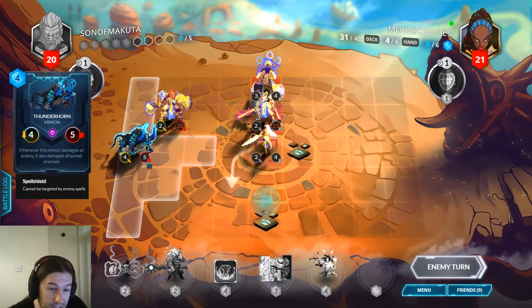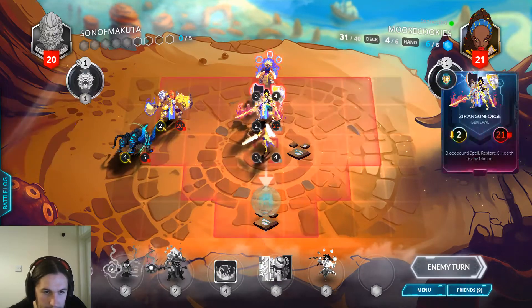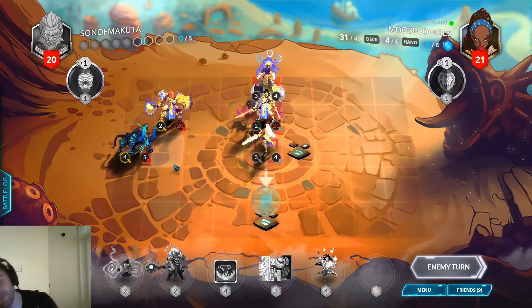She might dispel this — yeah, run away. She might bunch up trying to avoid the Thunderhorn, or she can run away which is also fine because then we can move around with the Thunderhorn and kind of peg off units one by one.